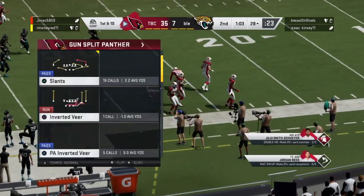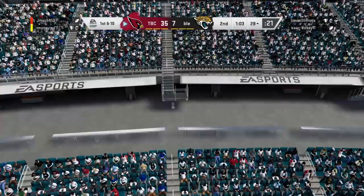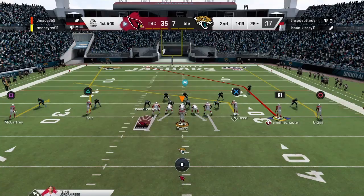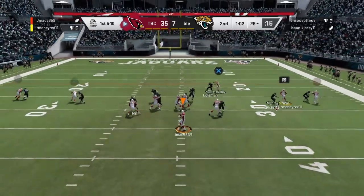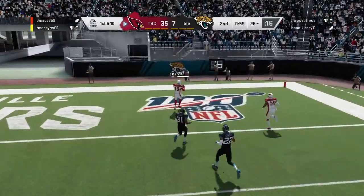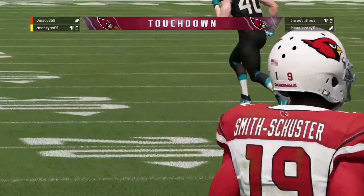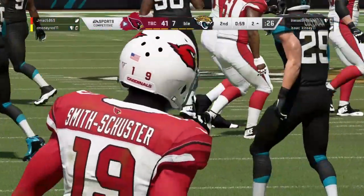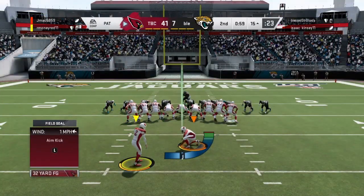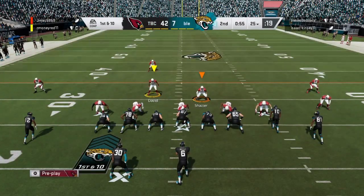Tyreek Hill — we grab it on the return. Now we're back on offense. We lob it up and that is 5 touchdowns for JuJu Smith-Schuster — he is activated! This is an absolute blowout. 42 to 7. Don't want to make the video super long with them just not scoring.